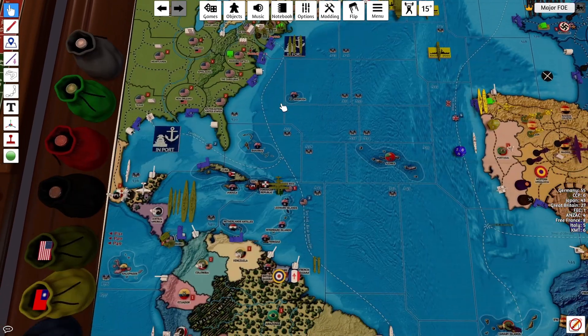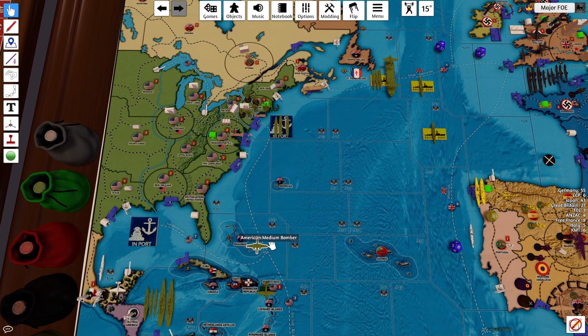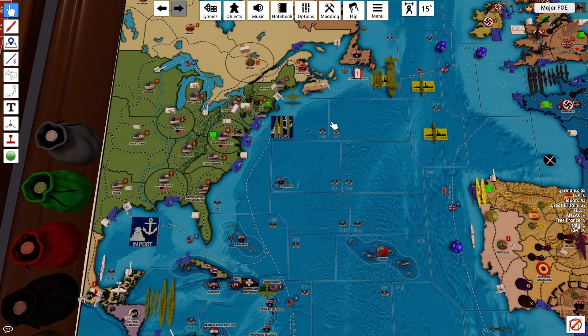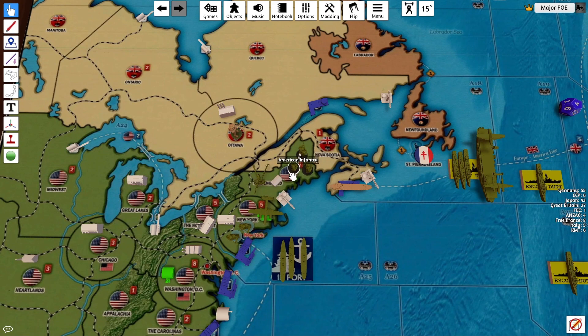No movements there, no movements here. The bomber can move back 1, 2, 3, 4, 5 into New York. I'll move up 2 infantry, and artillery, and another infantry into New England. That medium bomber will land in New York. So there's 2 marines and the medium bomber in New York, and 3 infantry and an artillery in New England.